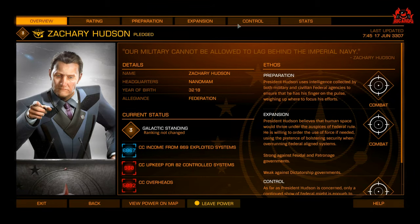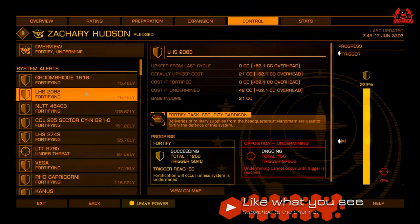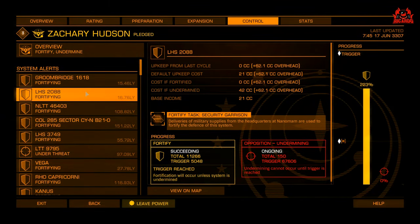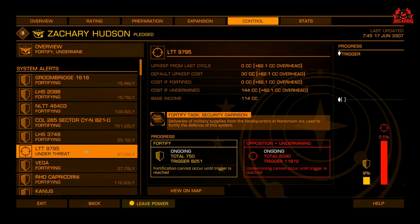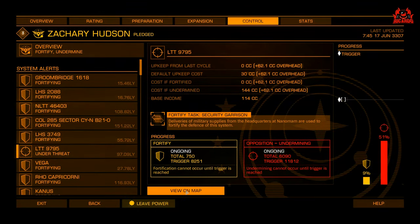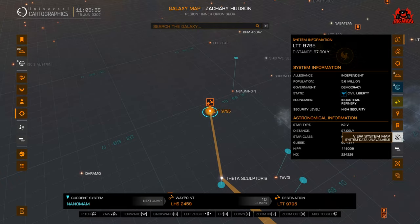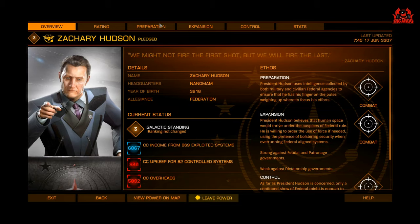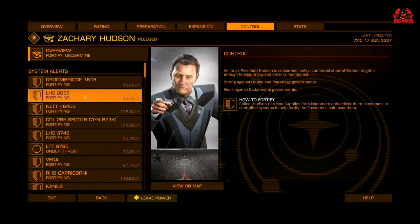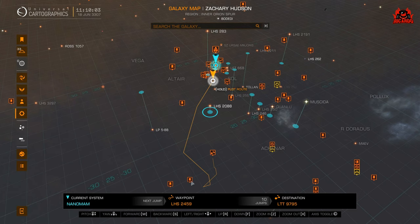With 750 tons of Zachary Hudson supplies in my Type 9, it's time to find a place to deliver them and attain rank three to unlock the Pacifier Cannon. Go to Galactic Powers and look in the Control tab. You can see systems like Groom Bridge and LHS 2088 — the ones that are fortifying or under threat are typically good delivery targets. You can select one, view it on the map to check distance, and see if the station can accommodate your large ship.